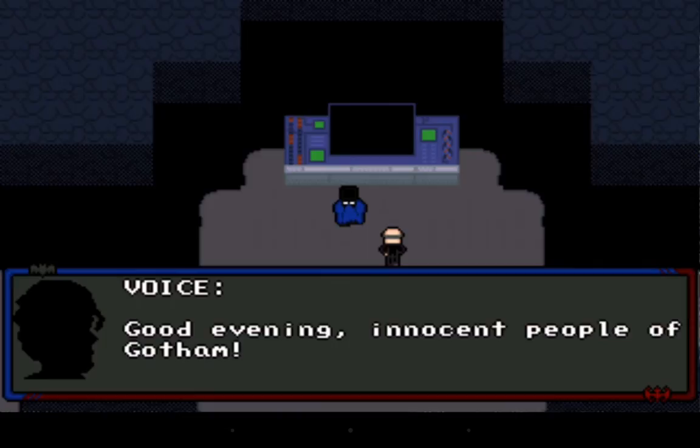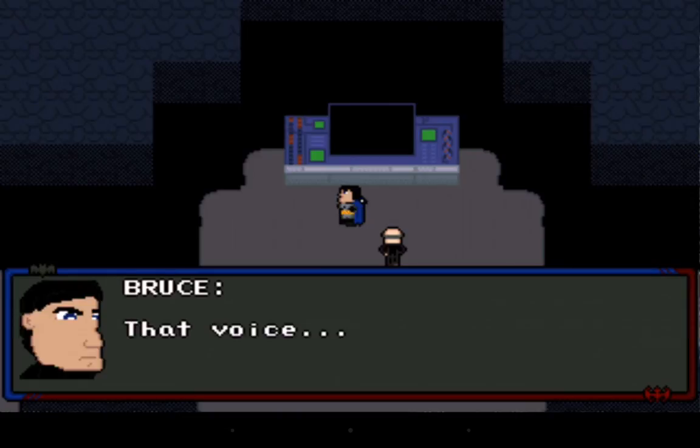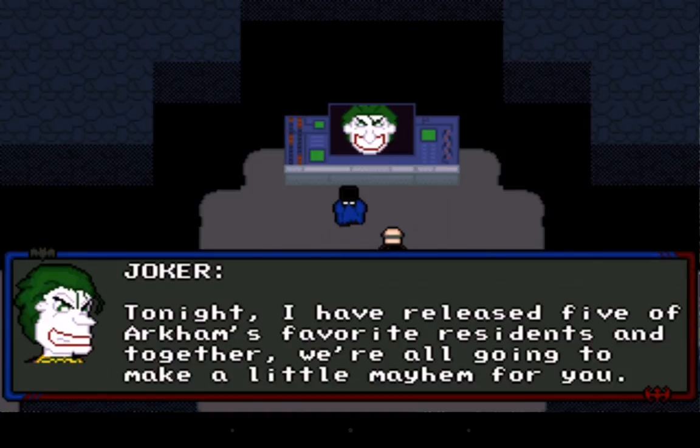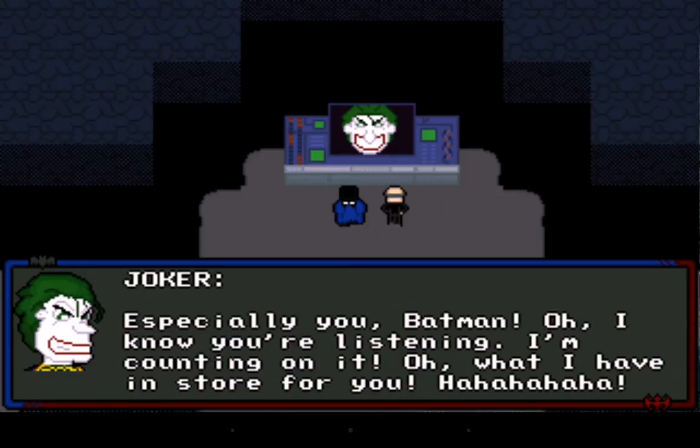A voice says, 'Good evening, innocent people of Gotham,' and then Batman reacts. The Joker says, 'That's right, it's me — your favorite friendly clown, the Joker! Ha ha ha! Tonight I have released five of Arkham's favorite residents, and together we're all going to make a little mayhem for you. Especially you, Batman. I know you're listening. I'm counting on it. Oh, what I have in store for you. Ha ha ha ha!'